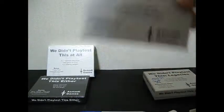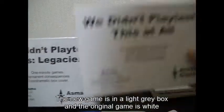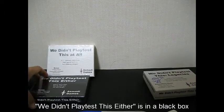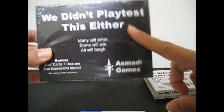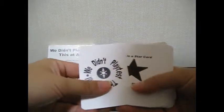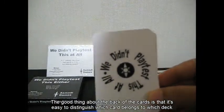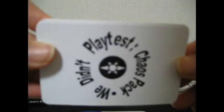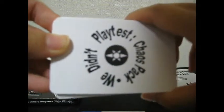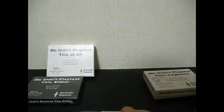This is the new version. The new version is grey, the original version is white, and then we have We Didn't Playtest This Either, which is black — I haven't opened this yet. What I like about these cards is that they put the different versions on the back of the cards, which makes it so much easier to sort out. The original ones look like this, and then the chaos ones say chaos pack — makes it so much easier to sort, especially if you mix the decks together and then want to sort them out.